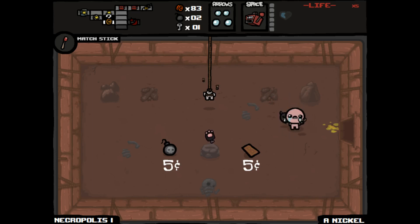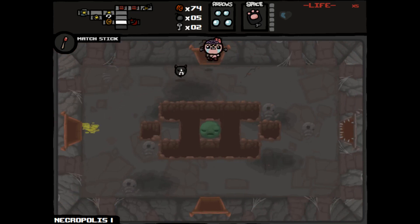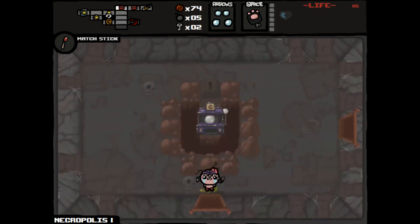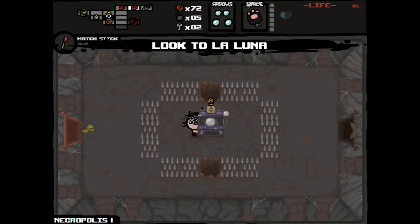We're going to end up rolling with Guppy's Paw. I don't know if it will give us a spirit heart or not — got regular hearts, can't really use those. I'm going to stop playing this for right now and go back up here and play the slot machines, because again we want to get spirit hearts that will help keep us alive. It's going to take some time.